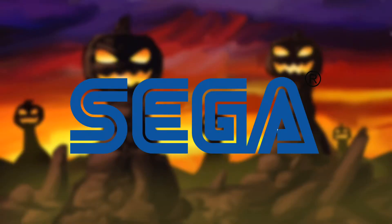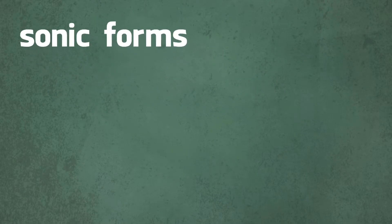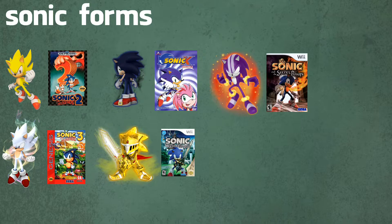Sega were tasked with designing a new Sonic form. We've had previous Sonic forms before, let me teach you about them. Super Sonic from Sonic 2. Hypersonic from Sonic 3. Dark Sonic from Sonic X. Excalibur Sonic from Sonic and the Black Knight. And finally, Dark Spine Sonic from Sonic and the Secret Rings.